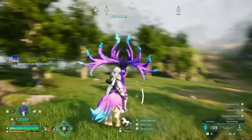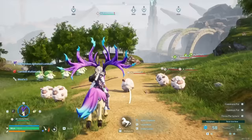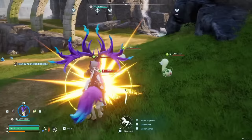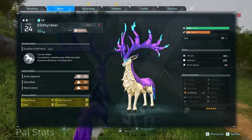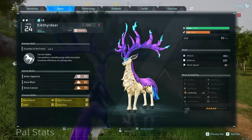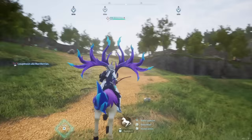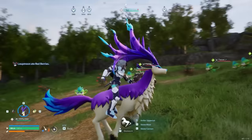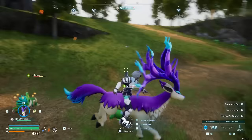There are so many pals in the early game that are incredibly powerful if you use them the right way, so definitely check out the Liftmunk and Foxspark video I made. Now, this deer isn't just a basic one — I've put a lot of work into it and it's not even at its final form yet. We've stacked amazing passive skills to increase its attack, movement speed, and even at a low level it has 484 attack and over 2,000 HP. If you spend the time getting a good version early, you can use this same one to get a more powerful variant later called a pterotype.